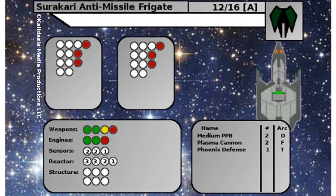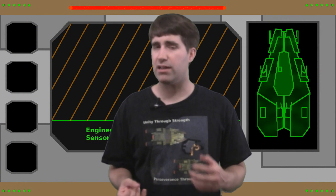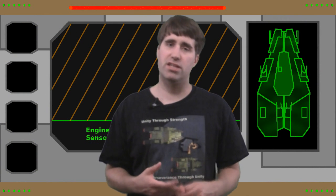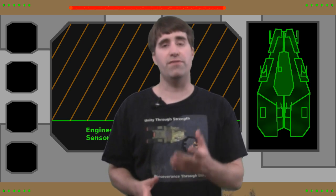All the stats for a Kaladagia warship can be found on a single card, and despite having a simple damage modeling system, internal systems like weapons, engines, sensors, and reactor can all be hit and natively impact the performance of your warships.